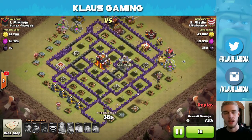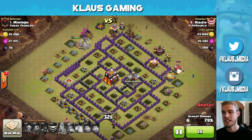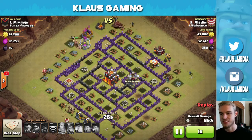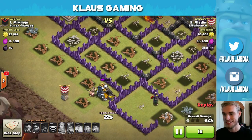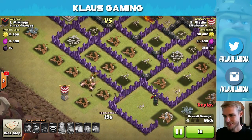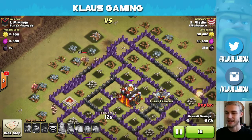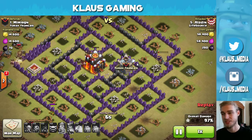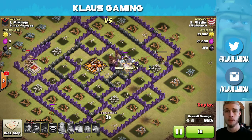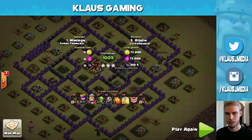Good attack from Aladdin. The rest is just going to be clean up. Our Queen is still alive, our King is still alive, all the Hogs are still alive. A reaching attack from Aladdin, our number 5, against their number 1. Using some Goblins to clean up some Collectors — that's always a good idea. They're so fast. And there's a double giant bomb outside of the base. That is probably the worst place you can put a double giant bomb — on the outside. You're really gambling because the odds of somebody deploying right there are minimal. Anyway, 3-star attack from Aladdin. Good job, buddy.